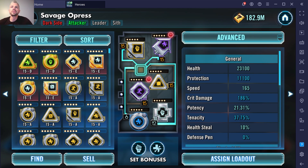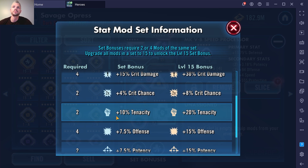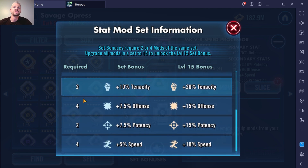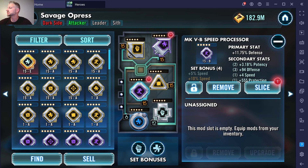Two more things to highlight: you have your tenacity mods, health mods, speed mods and so on. At the bottom, it'll tell you what set bonuses you're currently getting. Some take two to get a set bonus, some take four. If you click on the bonuses down here, it'll tell you what bonus you're getting, and the higher bonus you get if your mods are at level 15. It also shows required, so you know exactly how many mods of that type you need. You need four speed, four offense, four crit damage — the rest just take two.